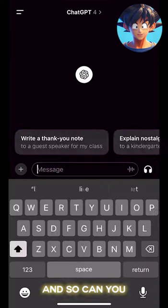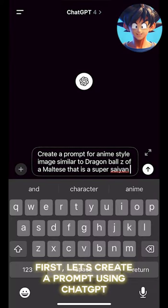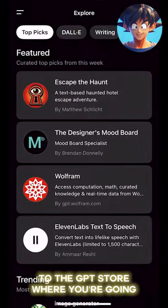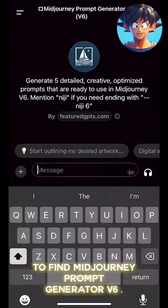My MidJourney and Super Saiyan, and so can you. First, let's create a prompt using ChatGPT. Go ahead and copy the prompt and go over to the GPT store where you're going to find MidJourney Prompt Generator 6.